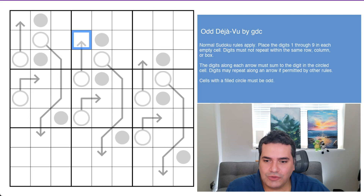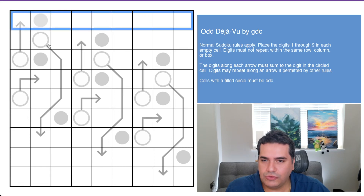Before I offend anyone at GDC — although it may be already too late — let's take a look at today's puzzle rules. Normal Sudoku rules apply: place the digits one through nine in each row, column, and box in the grid.